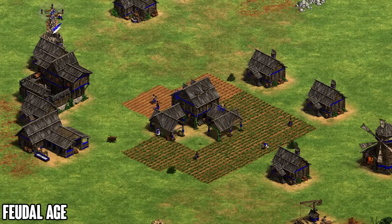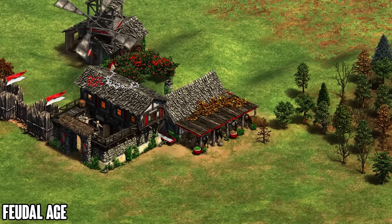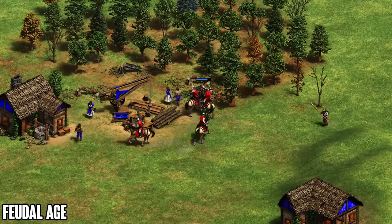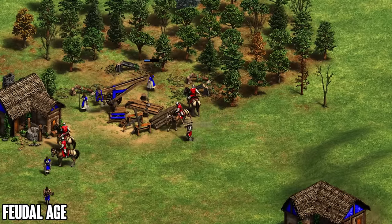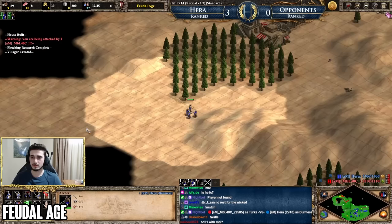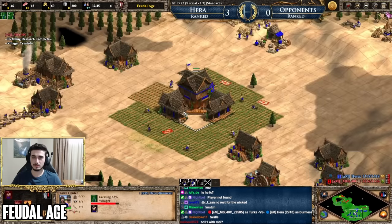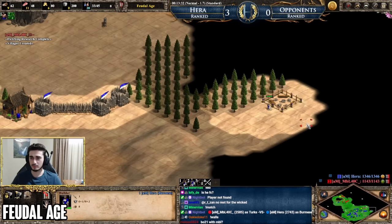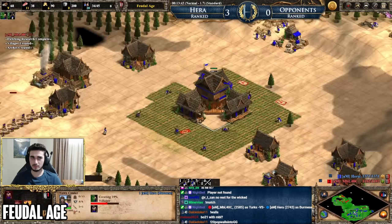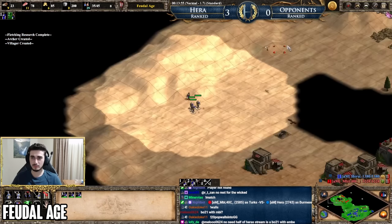A bonus tip for anticipating attack timings: understand when your opponent can attack based on the strategy they're going for. For example, if your opponent opens with a stable, one to two minutes after the stable is up they'll likely show up with three or four scouts and maybe a spearman or two. Every time my opponent makes a stable I'm thinking about where his scouts could attack me, and I keep my eye on the minimap. Being able to react as soon as you see them lets you send a spearman to that location or run villagers back to the town center in time.